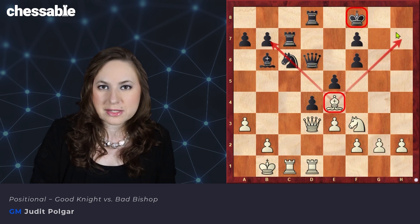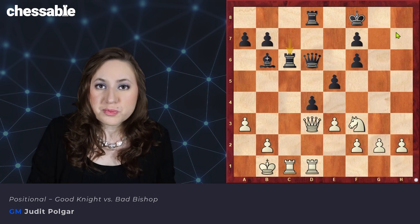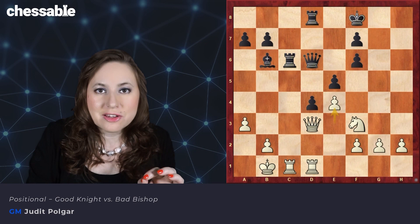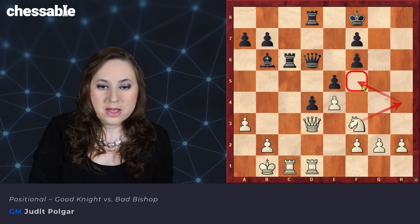Still, the bishop is going to be given up because there is a higher priority White wants to achieve. So he played bishop takes c6, giving up the bishop for the knight. Rook takes e6 — so the first part of the mission is done. Now White played an excellent move, creating an outpost for his knight: e4, closing the position. This is essential in order to have his knight, in just a few moves, on the wonderful square f5.